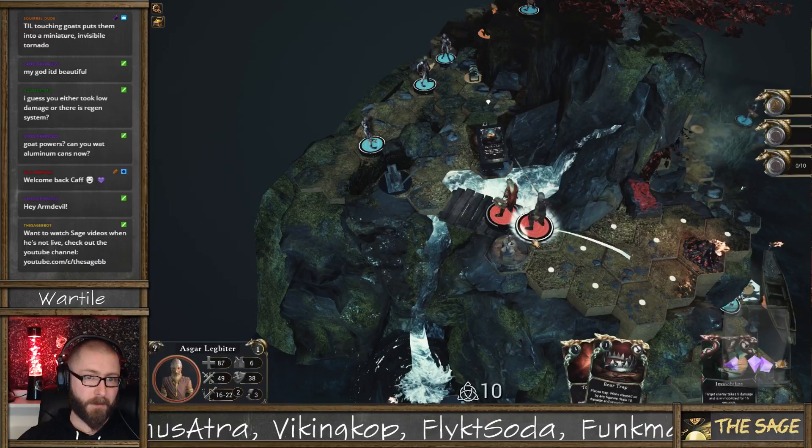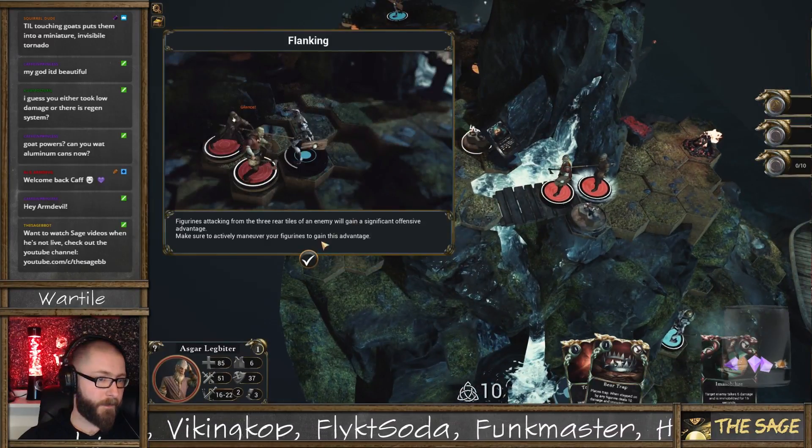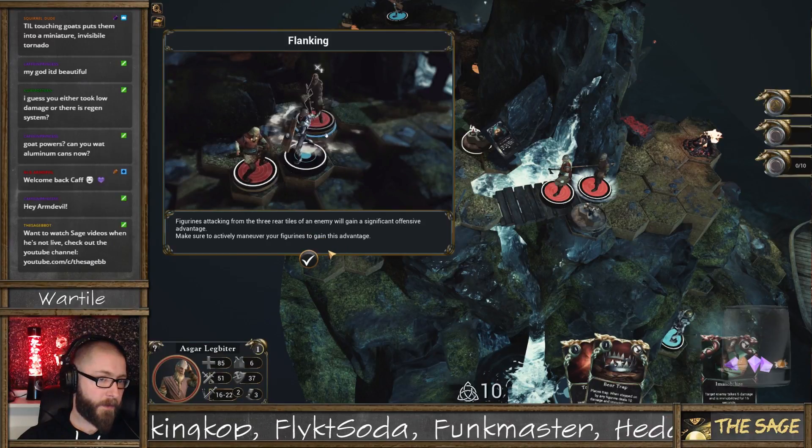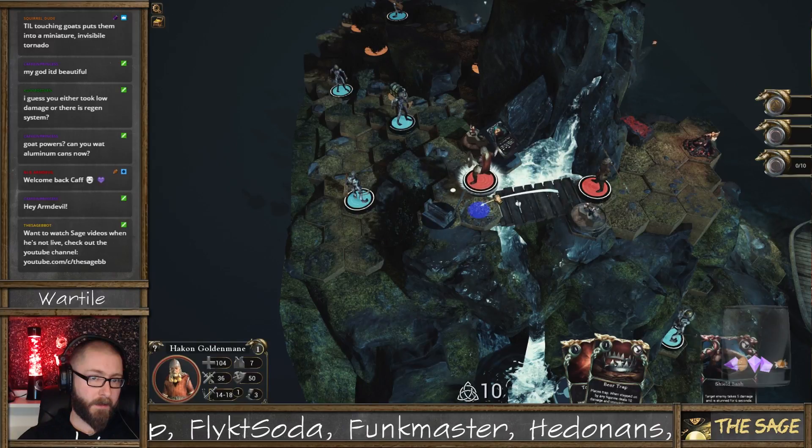So shield dude goes up front obviously. What's this say? Flanking — marines attacking from the three rear tiles will get an offensive advantage. Okay so there is facing. That's interesting.